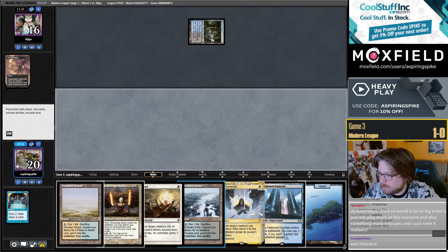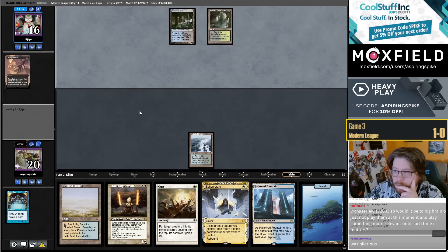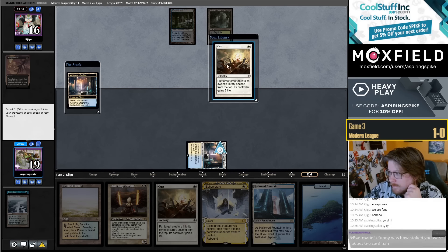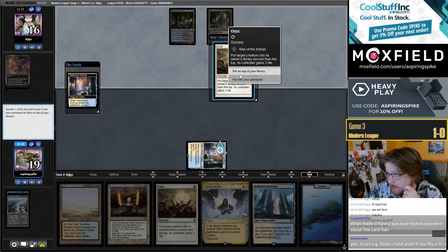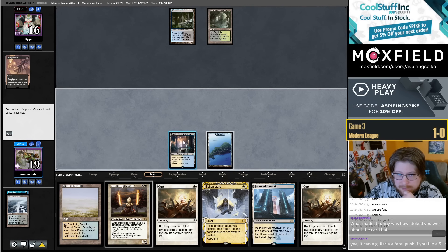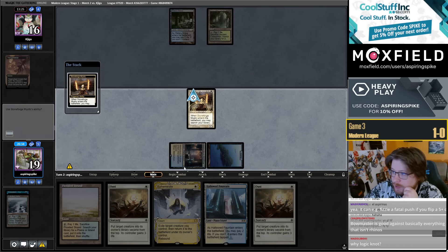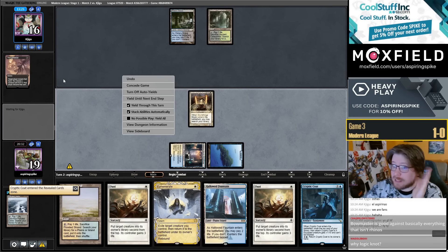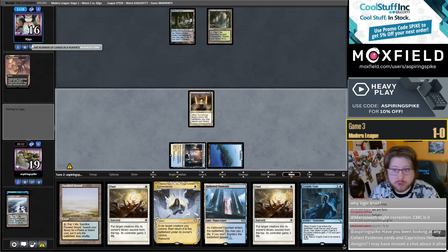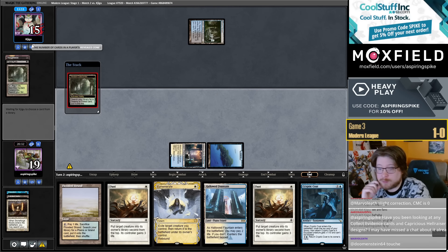Let's go to the mull of six on the play with a Thoughtseize. Throw a land, hopefully can Surveil into a spell. I should be able to fetch in response to a Voidwalker. Oust is really good against them — I'm going to just keep it. Great in the matchup — they have Murktides, Voidwalkers, and Shadows. I'm going to just cast this. Just a clean two for one. Stoneforge Mystic used to not be this — you would get Batterskull or Sword, they would kill it, and your Batterskull and Sword are barely cards. Code is a relevant card for next turn. It's awesome — clean two for one, like Pony Mold on the play.